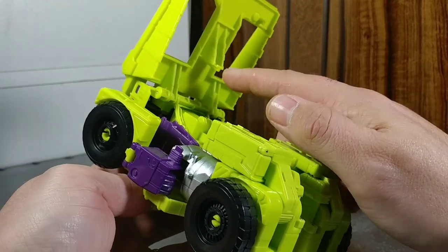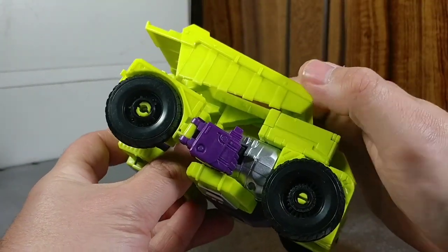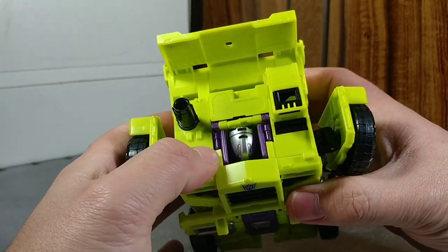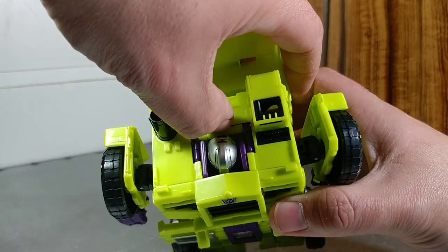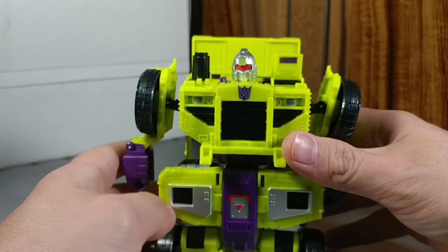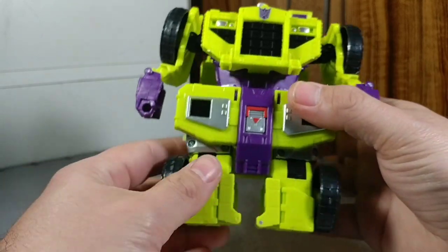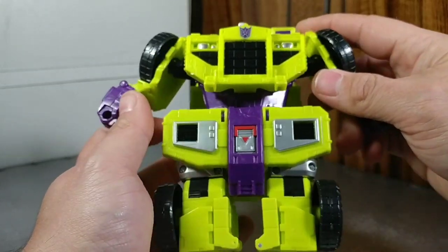Arms are free — bring up on the hinges. Now we come back to his backpack. You see this piece here: the tab will go right in the slot, bring it down and tab it in. His head is hiding down here — there's a little notch, if you've got fingernails you can get a hold of it and bring it up. Beautiful head sculpt.